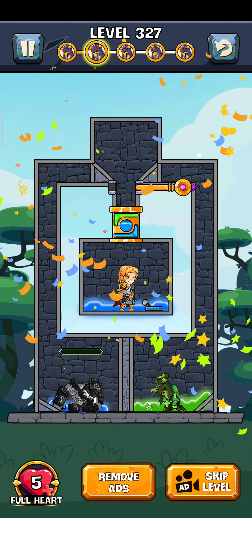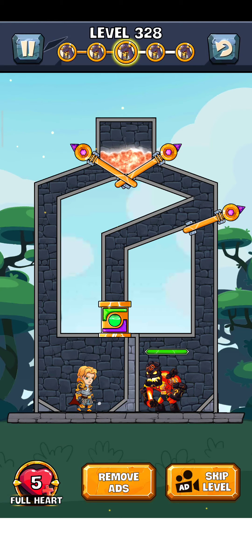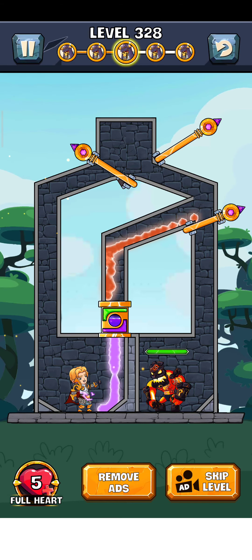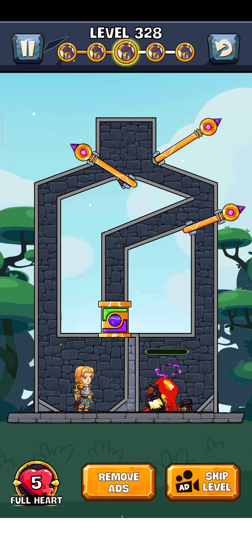Just tap here for the next level — level 328. Let's play. We destroy this lava man. First of all just put this energy drink and swipe the water, then take the energy poison and destroy this lava man. Now the level is complete.